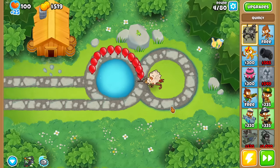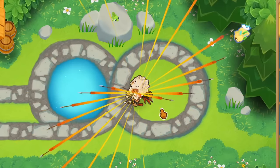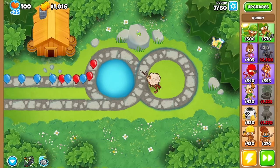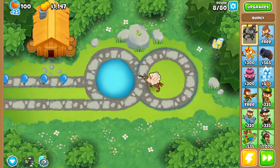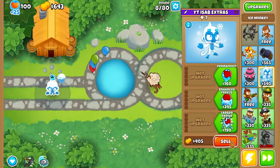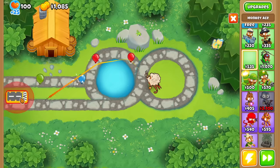How about Quincy? The result should be as you expect — he shoots arrows in a Maelstrom formation. Not every single tower inherits this Maelstrom ability. Obviously stuff that doesn't have projectiles, like for example Ice Tower, there is no ability whatsoever. There's also some that do have projectiles but for some reason don't work.